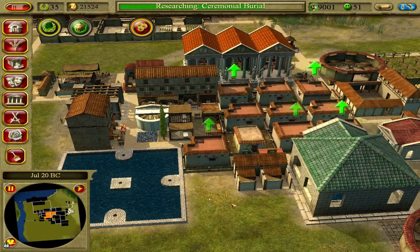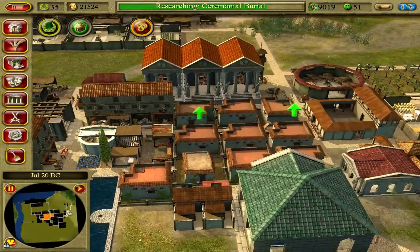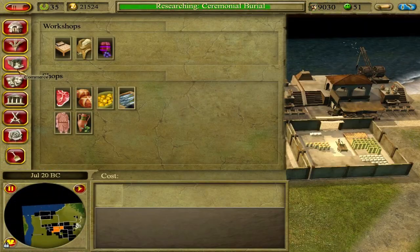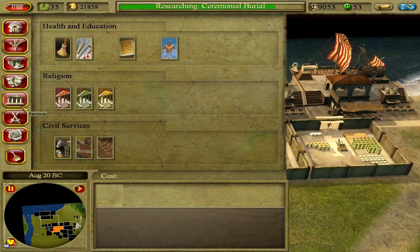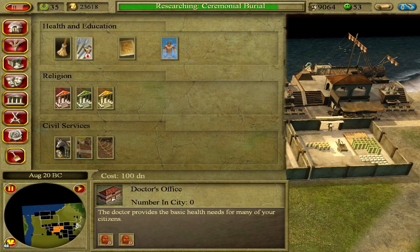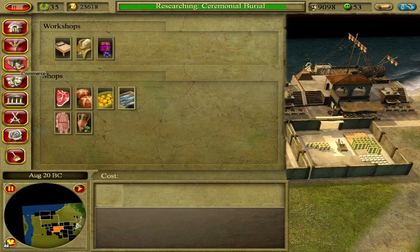We'll stick the fishmonger in there. We should construct some fishermen to provide this shop with a supply of fish — you don't say. Fishermen, fishermen, fishermen. Street cleaner, Grammaticus — we're finally moving up into some of this stuff.